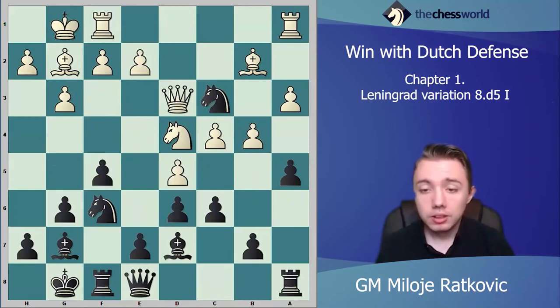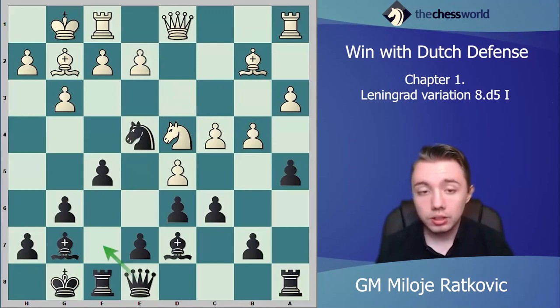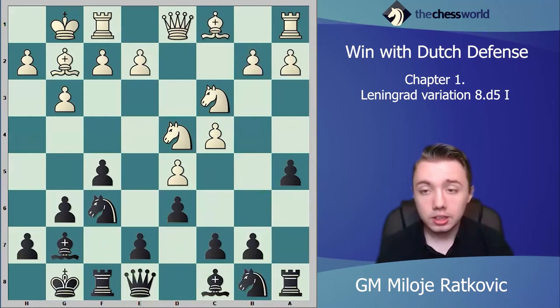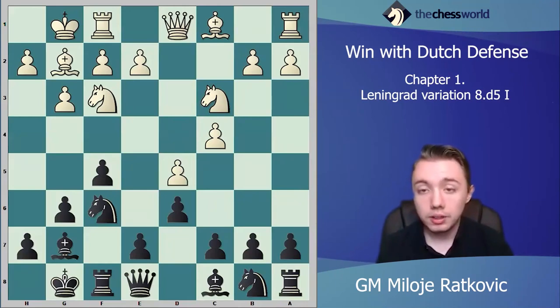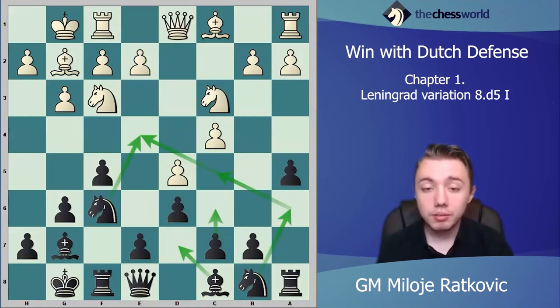After rook c1, we play e5 for more space in the center. If white takes, we just take with the bishop — this is very weak for white, and generally white cannot defend that pawn. White's kingside bishop is completely blocked. This position is much better for black. Just to summarize: the idea of queen e8 is to play e5. If white plays d5, we don't play e5 — instead we play a5, then knight a6, knight c5, bishop d7, and maybe c6 or knight e4. It's very simple play for black because you know the plan for the next few moves.